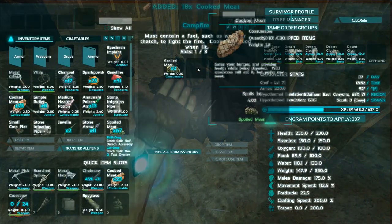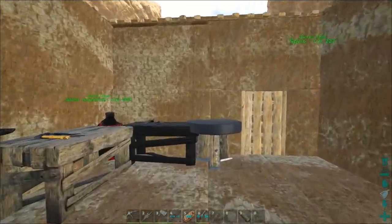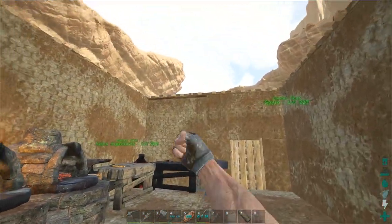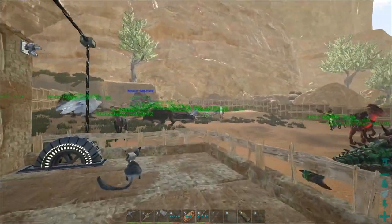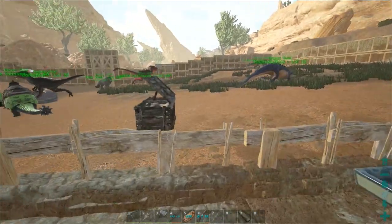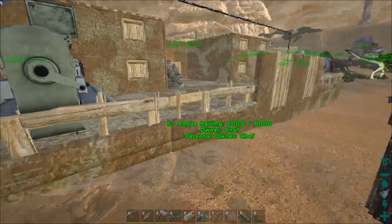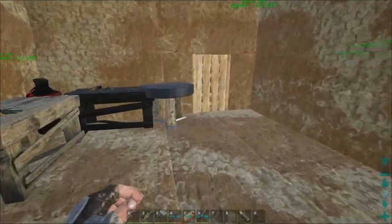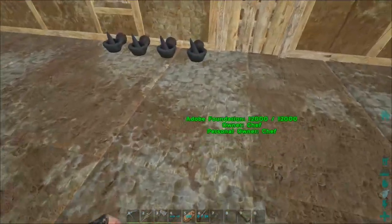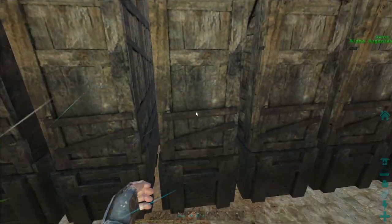I'll see you guys in a bit when we can take our ankylo out for crystals and other stuff. And we're back — I survived the sandstorm or heat wave, whatever it was. It's been like a day since I recorded. I went to the crystal mountain, got a lot of crystals, some rocks, a little bit of metal with Tank the ankylo, and Dwayne Johnson the doedicurus got us some stone. Looks like the cementing paste is done — not bad! We have crystals and a lot of cementing paste now.